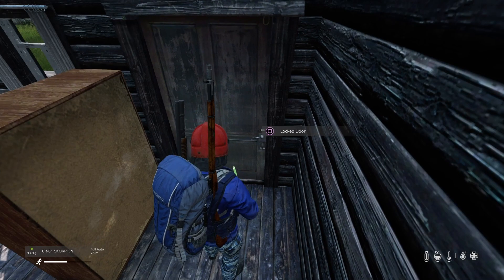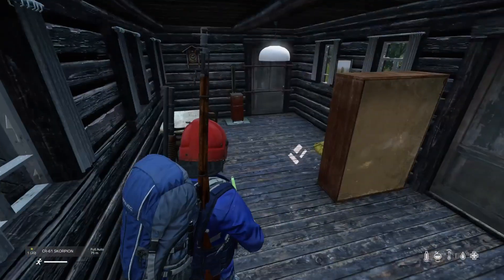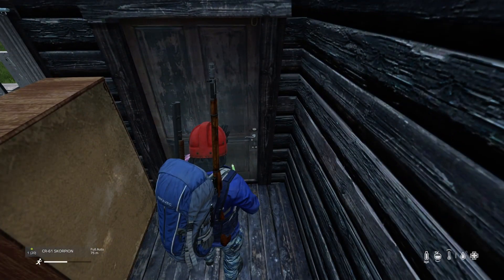This will give you time to heal up, use your bandages, reload your gun, put some more bullets in. So tip number six on Daisy 101 Tips is: use your lockpicks.